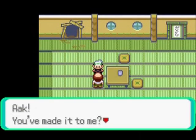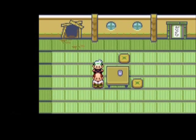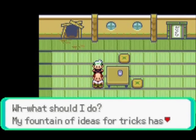When you reach the Trick Master he will give you either a red or a blue tent to put in your secret base. Once the Trick Master has left you can also find a nugget underneath the pillow.